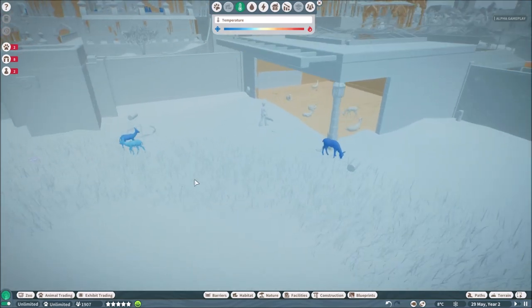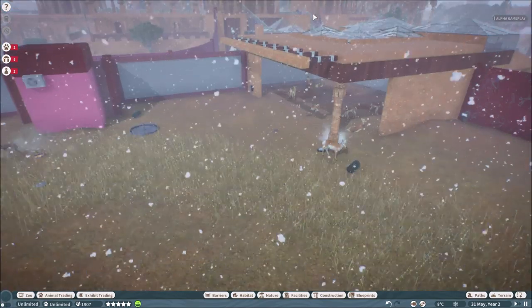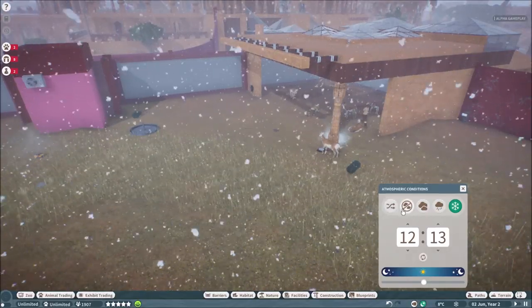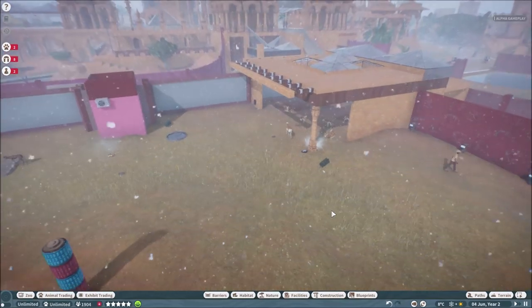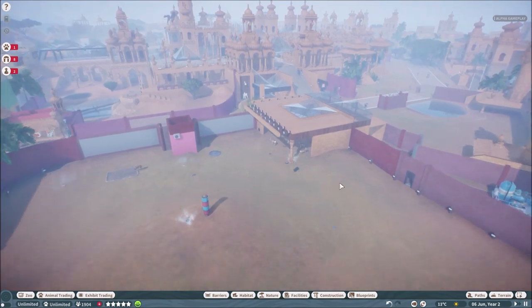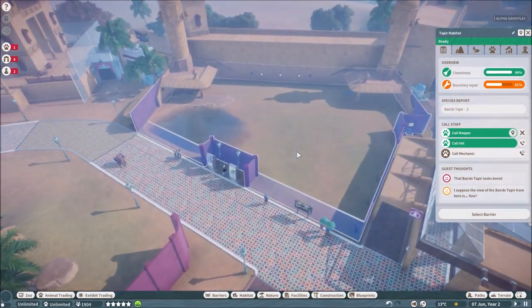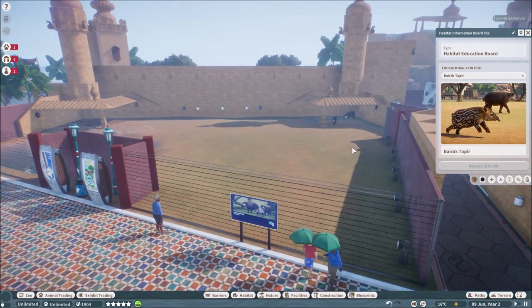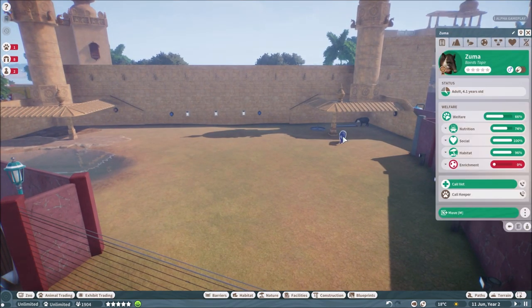It really felt as if they're real animals — that's how good the artificial intelligence is. Since I wanted to free the poor antelopes from being too cold, I set it back to normal weather with no clouds and no snow. Here we are in the next habitat — which has a tapir, a bearded tapir. This is such a cute animal.